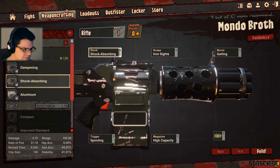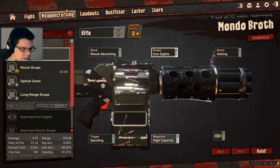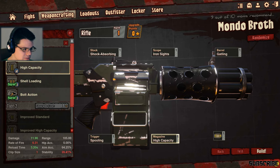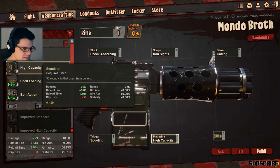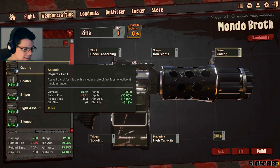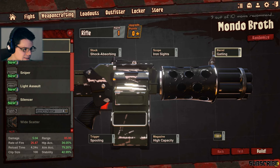Shock absorbing - let's see if we can get more damage on it. That's gonna kill my stability. I'm stuck with what I got. Spooling, semi-auto, three-round boost - no, no. Iron, high capacity. Shell loading - old action standard. The clip size is no good. Gatling 31 is good.